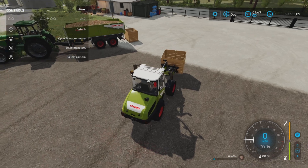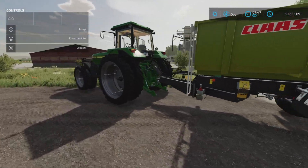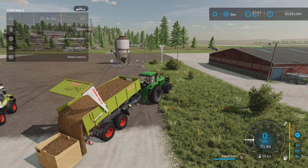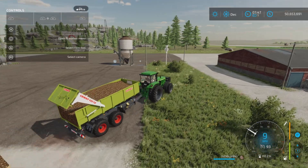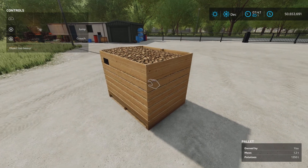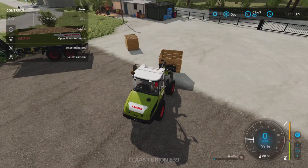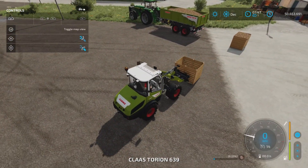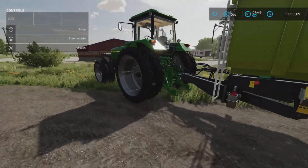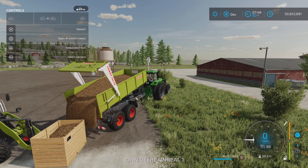However, you can still use it standalone. I've got a trailer backed up to it here with potatoes, and as you can see there is a trigger that appears. We've filled up the pallet full of potatoes — it now weighs 1.2 tons. Let's see if we can get it to fill while it's still on a forklift. And yes, we do get the trigger come up.